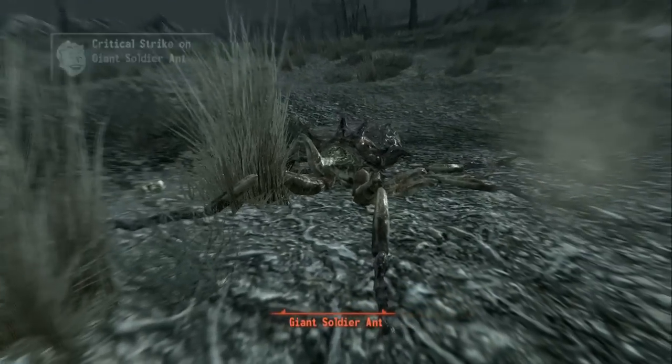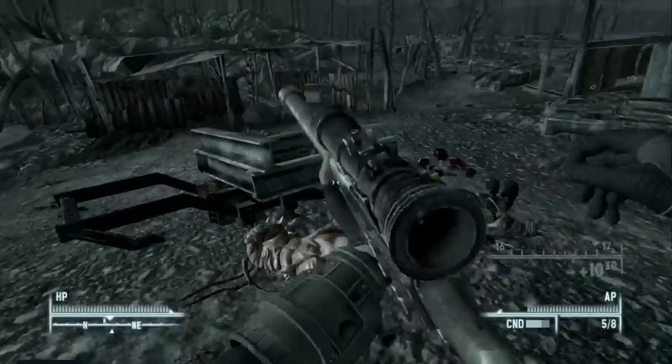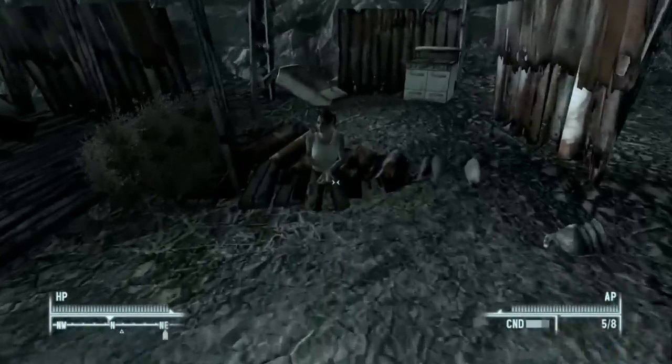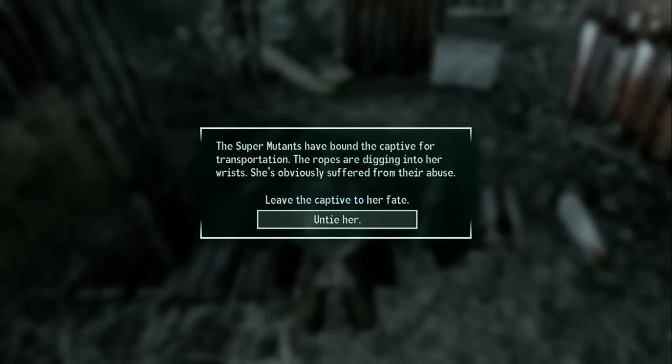That's what I was hoping for — one shot kill with the base sniper rifle. Now we should be able to rescue this captive. I think the only thing that gives you is positive karma. The super mutants have bound the captive for transportation; the ropes are digging into her wrists and she's obviously suffered from their abuse. Let's untie her.